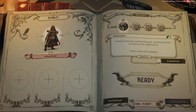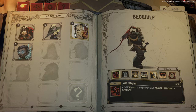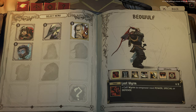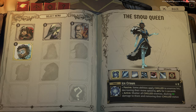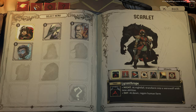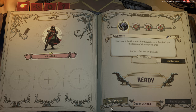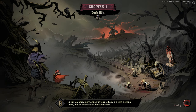I'm going to be playing as Scarlet to go. All of these characters have some sort of lore — we have the Pied Piper, Little Red Riding Hood, Beowulf the Slayer of Grendel, and this is some ice queen. Chapter one: The Dark Hills. Quests and talents require specific tasks to be completed multiple times which unlocks an additional effect — I'm a fan of additional effects.